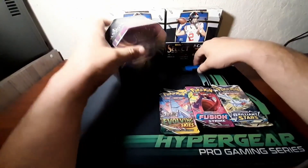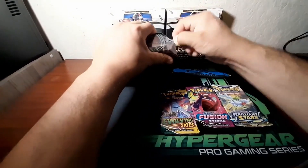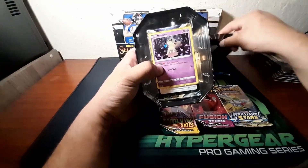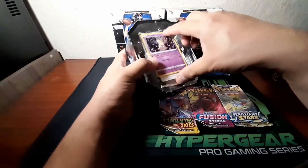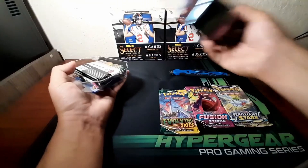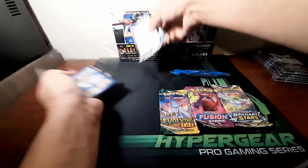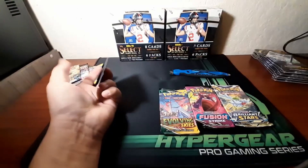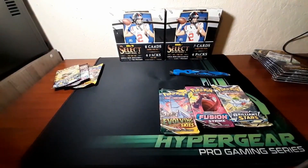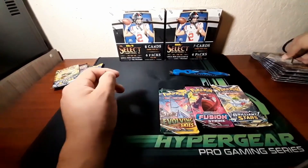I'm gonna open the Mimikyu tin and put it aside so the Pokemon Kid can open the packs. These tins are around $15 to $20 depending where you go — Walgreens sells them for about $15. Got my Mimikyu from Darkness of Blaze. Mimikyu doesn't have a swirl but it's a good card, and it's not a promo card — the other ones were promos.